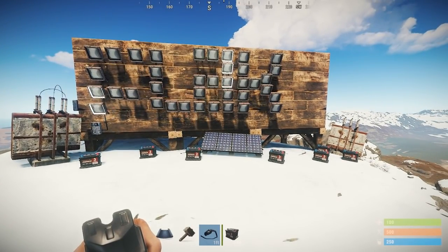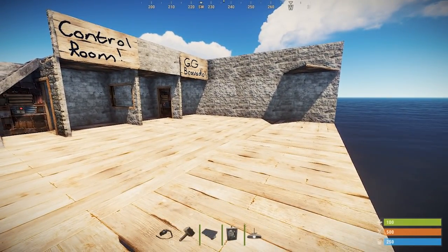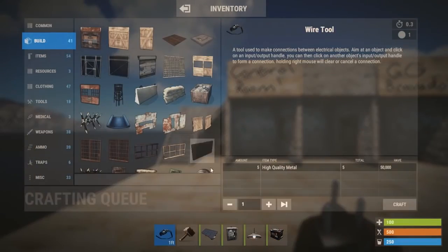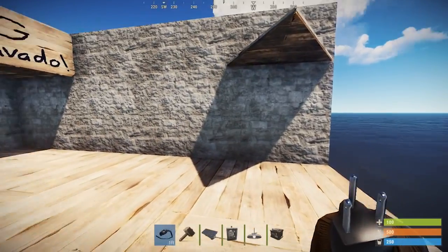Good evening everybody, Flak is back. For the next 10 minutes I'm going to assume that you are not familiar with electricity, because most people assume that everybody knows it when in fact we don't. Let's start off with the wire tool — it costs five high quality metal and it is the lifeblood of your circuitry.